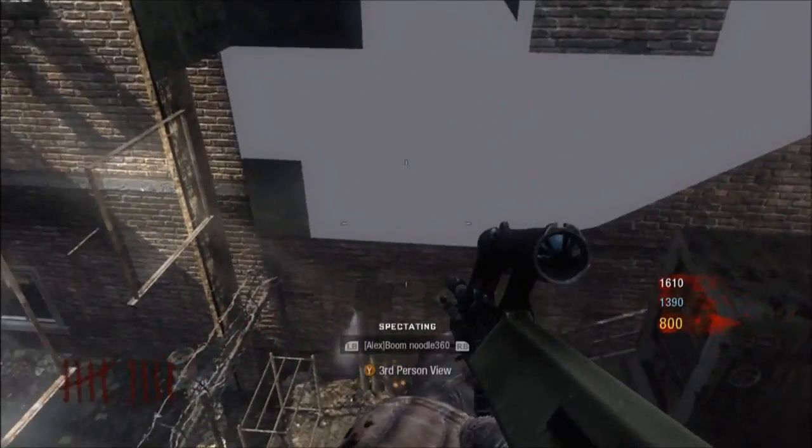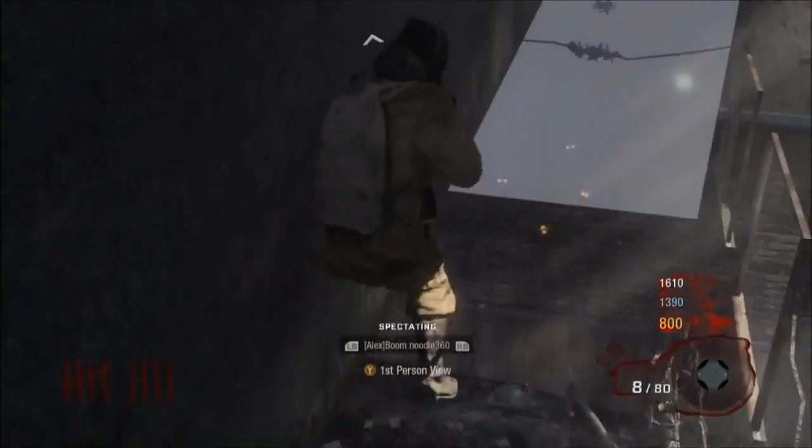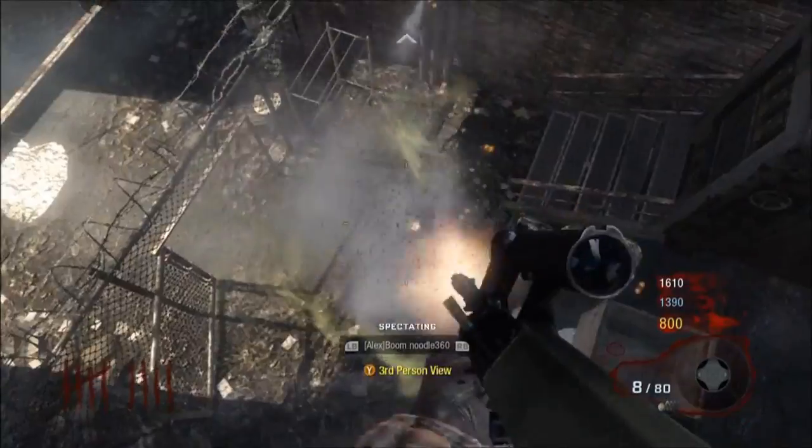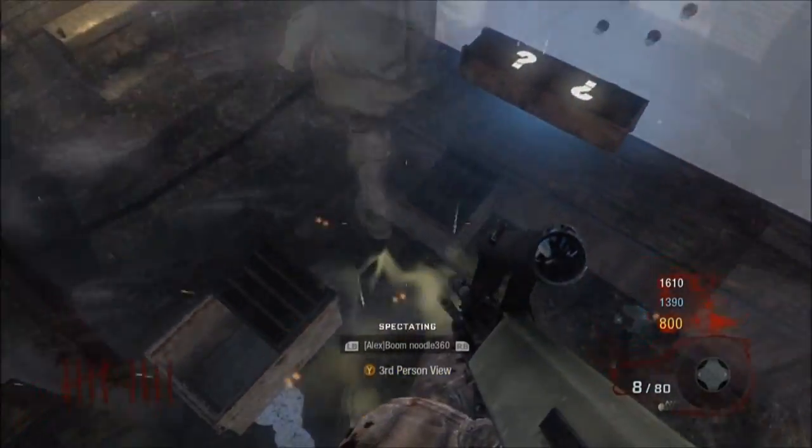This was found by Boomnull360 — you've got to give credit where credit is due. And in a second here, you will be able to see how you can actually get down to where some of the zombies spawn, one of the windows. He'll make his way over there. We're going to fade out to that.